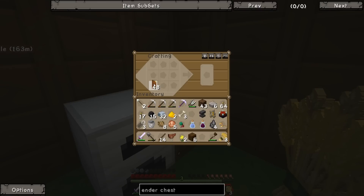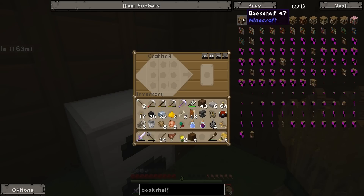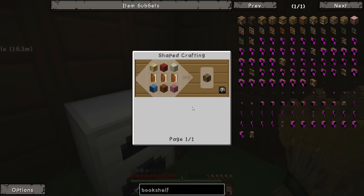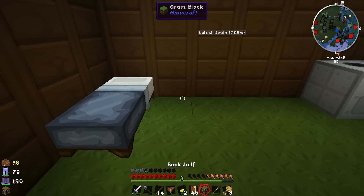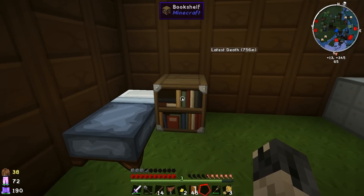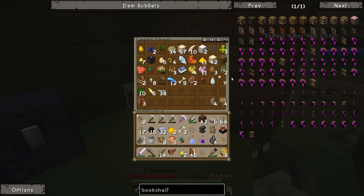Particularly getting a bookshelf up and running, if I remember how. What I should do is look up a bookshelf — because then we can start getting some of the magic stuff up and running, which is what I really was aiming for for a long time. If we wanted to make a bookshelf: wood, wood, with three books in the middle. That's easy, we can actually make one right now. We'll go ahead with that, get one down, and we can plop this sucker down next to our bed. It's a nice little bookshelf. We'll go ahead and find our wand and see what we can do with it.